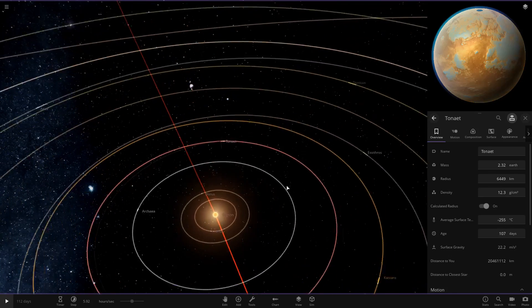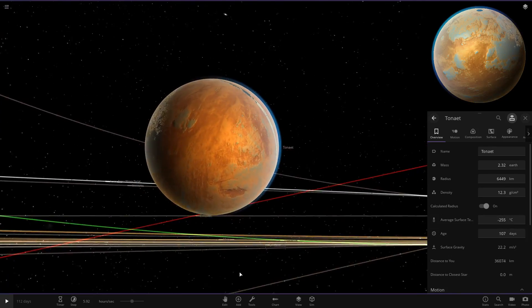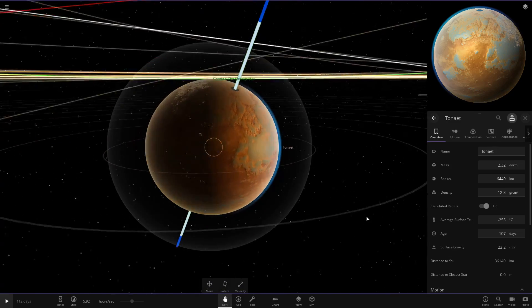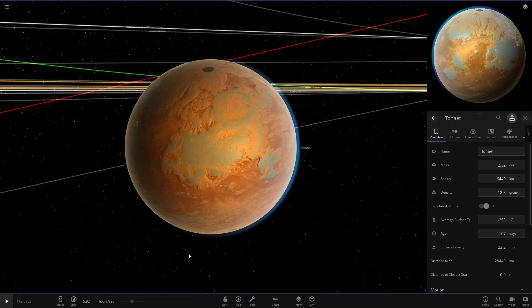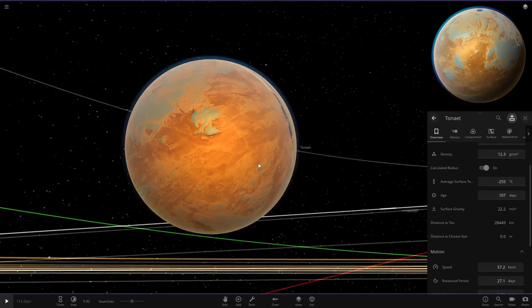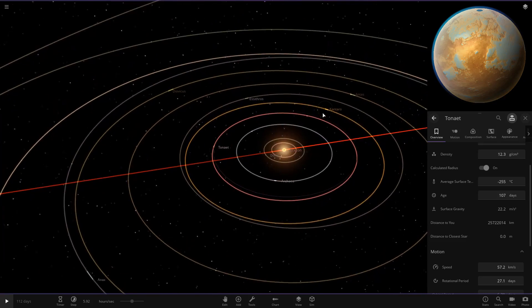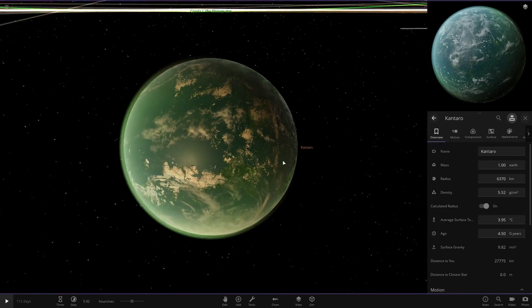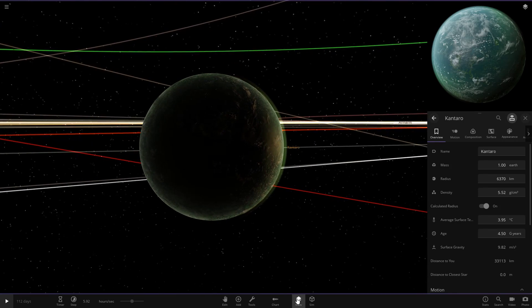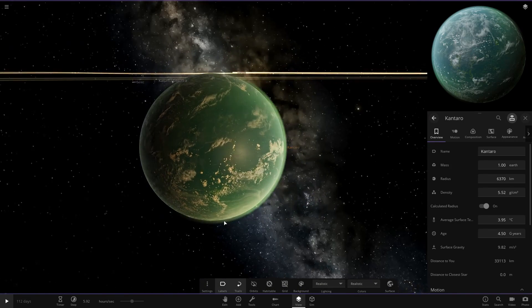The next object out is at minus 255. It appears to have the water glitch on it once more, and it's got city lights on it. It has a blue atmosphere and looks to be more like a desert world underneath. Then the next object out is an ocean world at three degrees - quite a nice looking object. Let's go to realistic view and turn off orbits, put trails on.